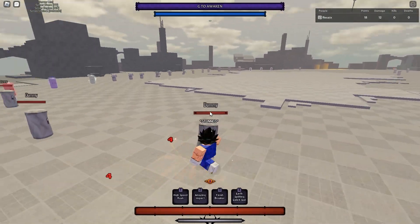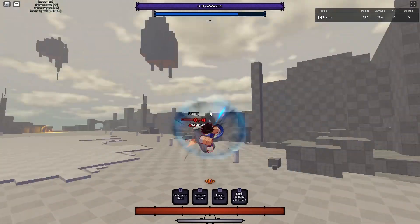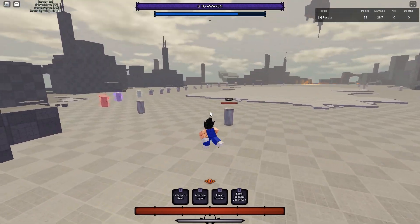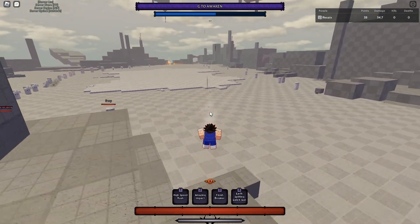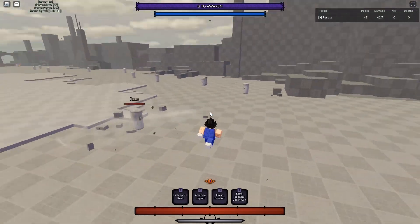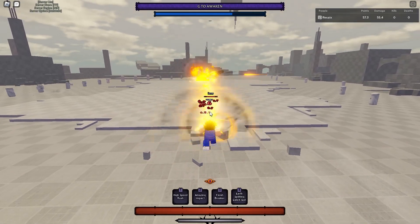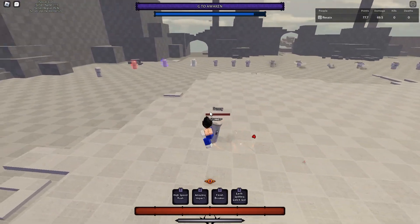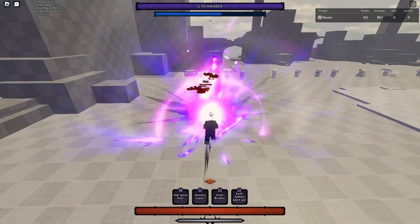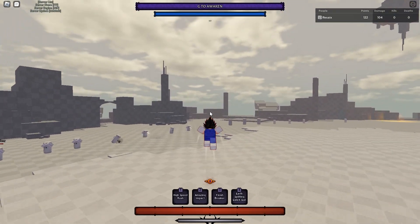The one is High Speed Rush — it's just a barrage of kicks and punches and then at the end it knocks them back. The two is Amazing Impact: it picks them up, slams them down, and you can combo extend with that. The three is Finish Breaker — you can also combo extend with this if you're close enough. And then the four is obviously Galick Gun. Really simple base kit.